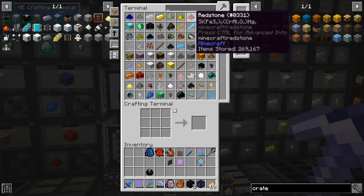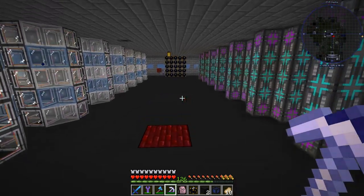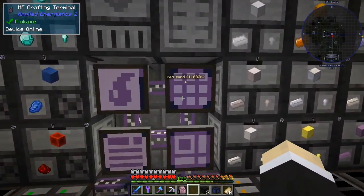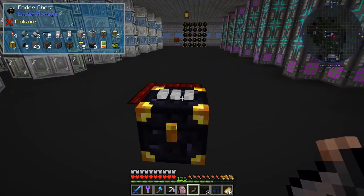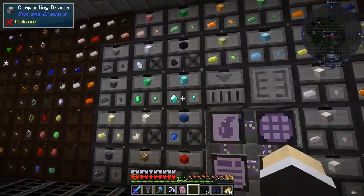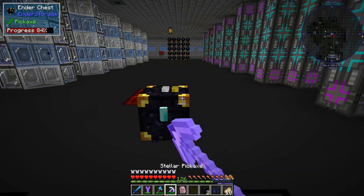We're gonna need an ender chest — do I have any? I've got one. I don't have any more ender chests. It was black and yellow, black and yellow — oh my god, I'm old. Is that song that old? I think that song Black and Yellow — I don't know. I also need a diamond — why didn't I put a diamond — boop, diamond here, there we go.